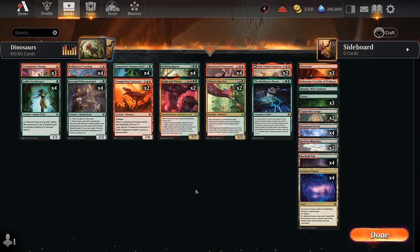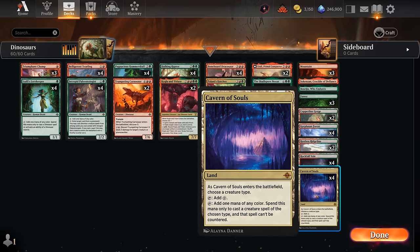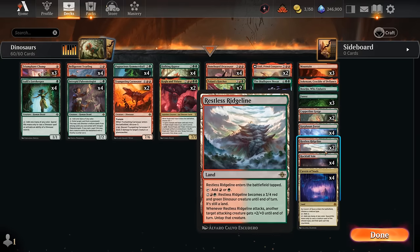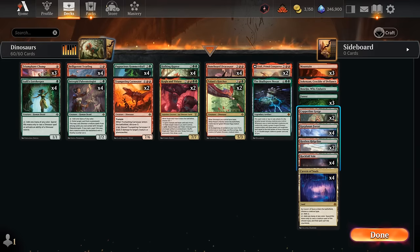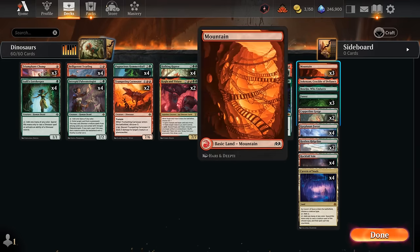Our mana base has some very nice upgrades. Cavern of Souls is probably one of the more exciting additions for standard, as it can name a creature type and make those creatures uncounterable — very helpful against blue decks. We also have some new creature lands with Restless Ridgeline, which turns into a three-four dinosaur that can give another attacking creature plus two plus zero until end of turn and untap it. And then some other red-green dual lands and basics.